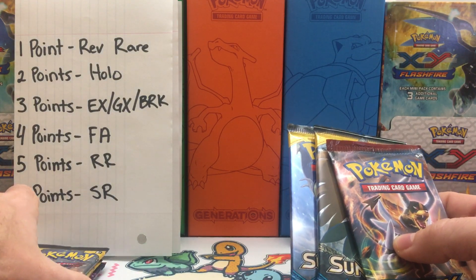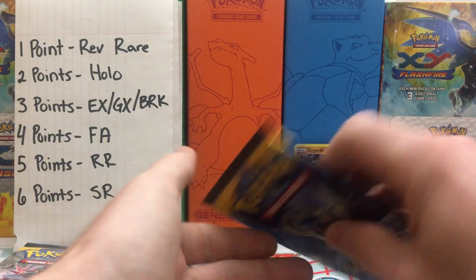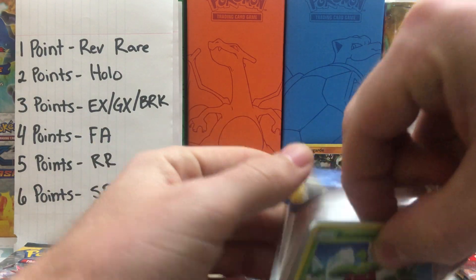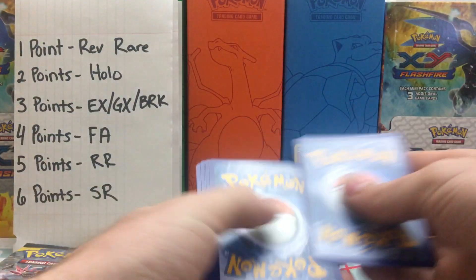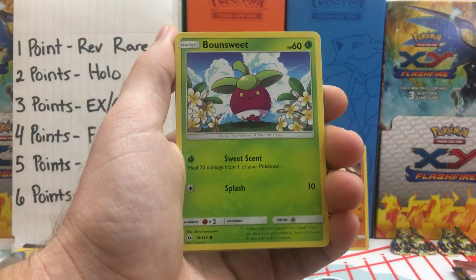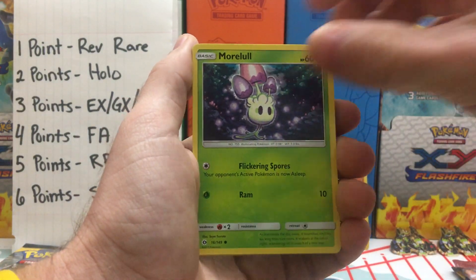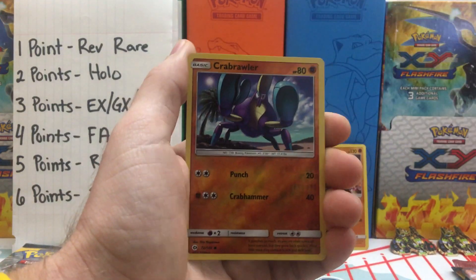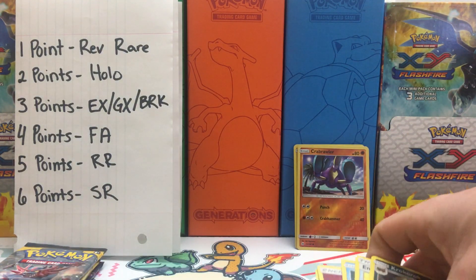We'll do a Sun and Moon Breakthrough Sandwich out of this box. If you're just hopping over to my side from MasterCobra's side, welcome — hopefully you enjoy my content. We have an Energy Retrieval, a Croc-A-Roc, a Reverse Holo Crab Brawler, and a Lantern Non-Holo Rare. So no points out of that first pack.